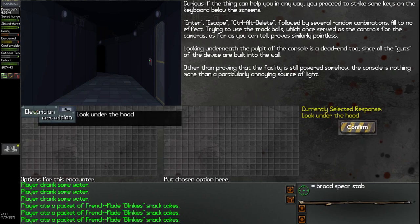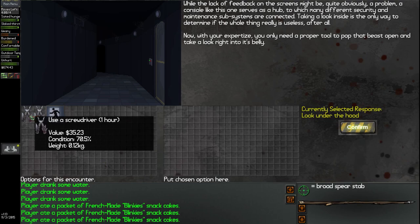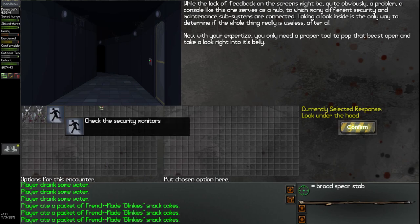Luckily we do have the electrician perk, so let's go ahead and use that right now. While the lack of feedback from the screens is obviously a problem, a console like this serves as a hub to which many different security and maintenance subsystems are connected. Taking a look inside is the only way to determine if the whole thing really is useless. With your expertise, you only need a proper tool to pop it open and take a look into its belly. I'll admit, this part I haven't done beforehand, so I'm not sure what to expect.